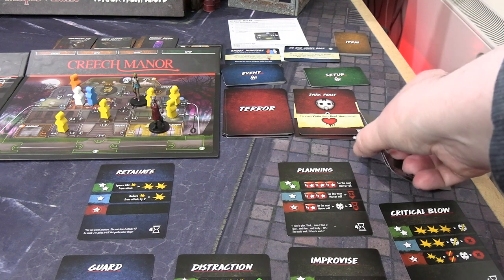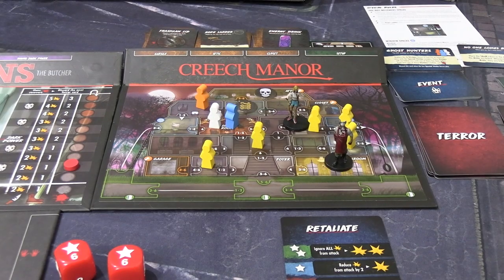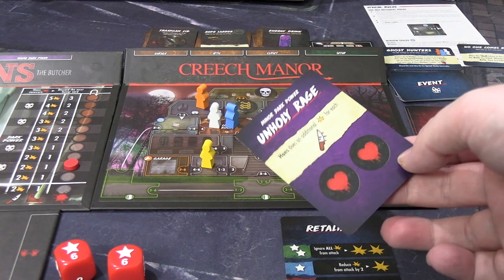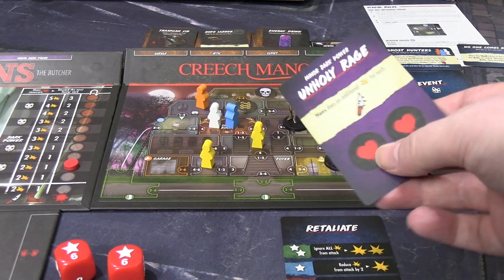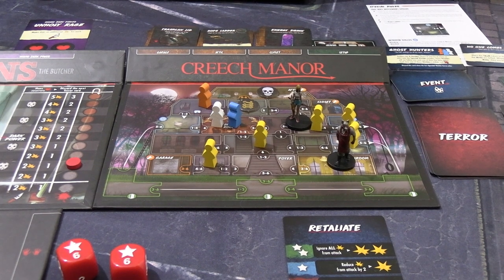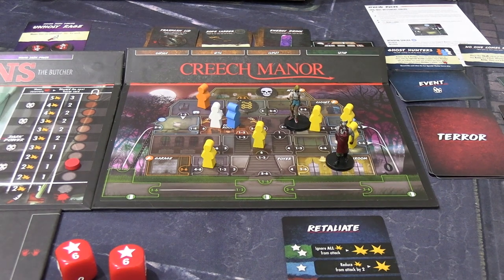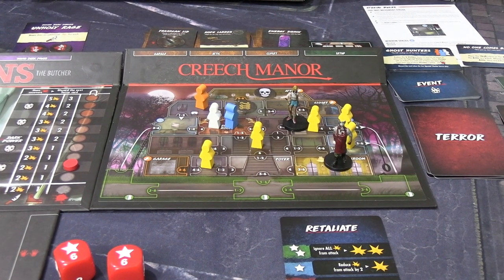Once again Hans does the shrugging emote and we draw the next terror card. It's one — oh no. Hans does additional damage for each attack icon, and he also gets two ablative health — so that is a Minor Dark Power. He gets more tanky. I'll just use these markers to show he has some ablative health up there. But he doesn't kill anyone, so we're still set up to hopefully rescue some people now.